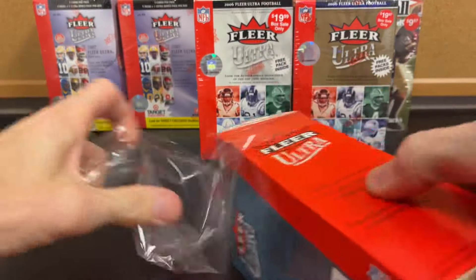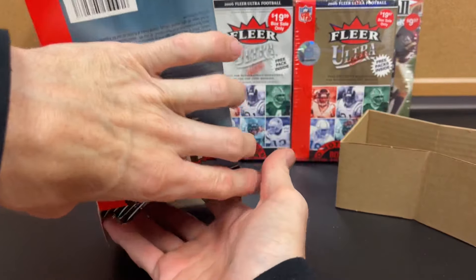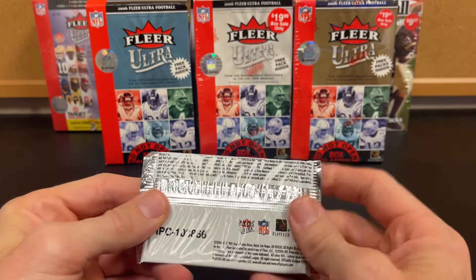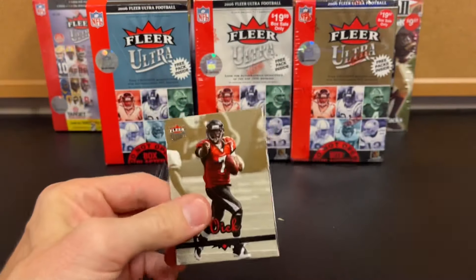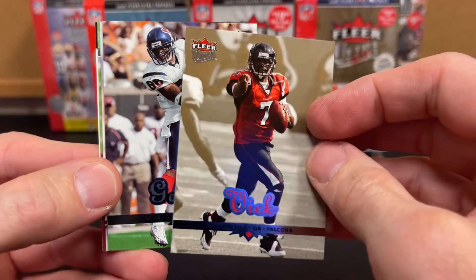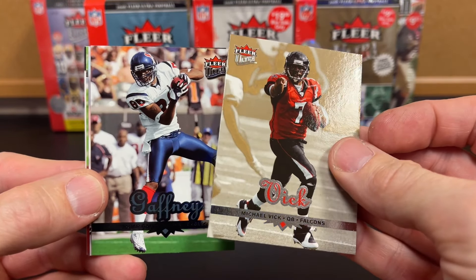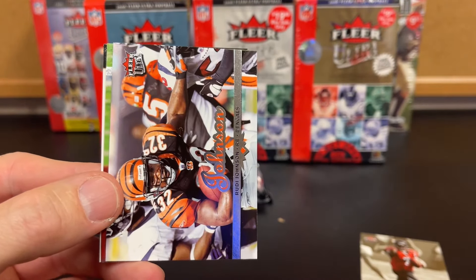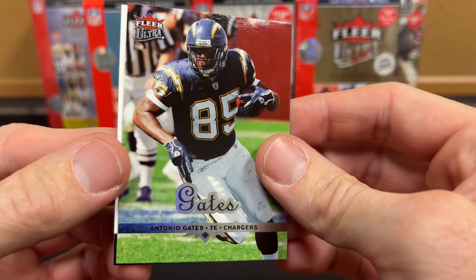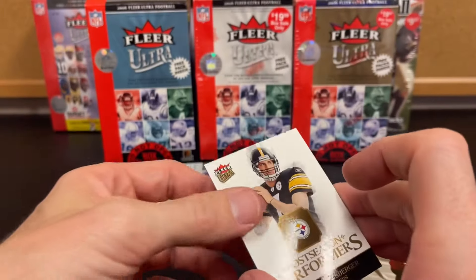Starting with box number one, even though it says do not open. The packs are just shoved on the bottom of the box, which I never like. No odds or anything on there, so we'll just get right into it. First card out is Michael Vick — I do like that background on his picture. A nice gold. Then Gaffney — I'm assuming that's probably the gold medallion. Johnson. Antonio Gates. Postseason Performers. Roethlisberger. Pretty cool.